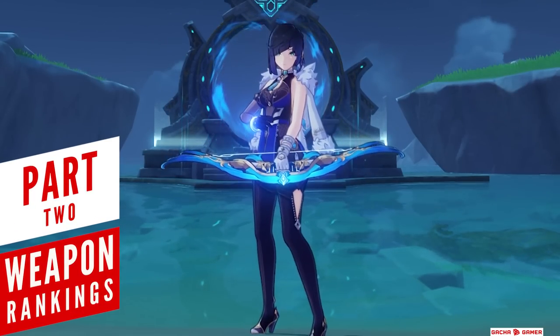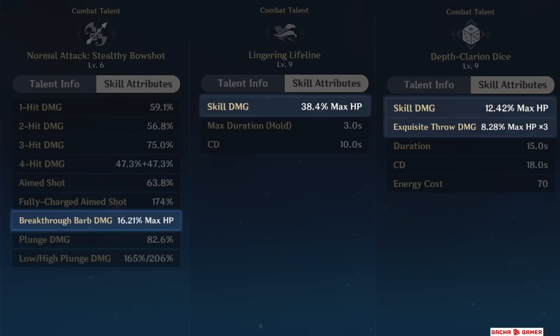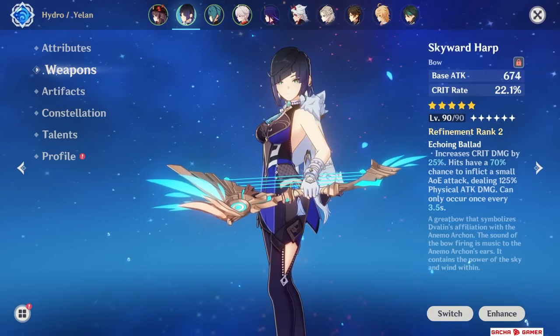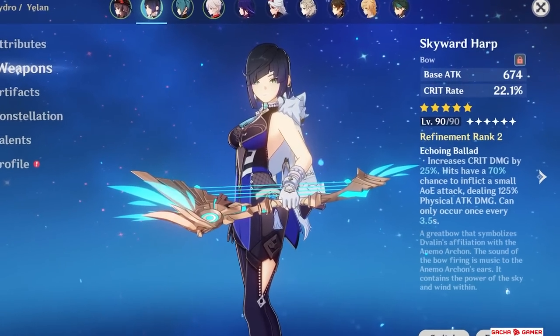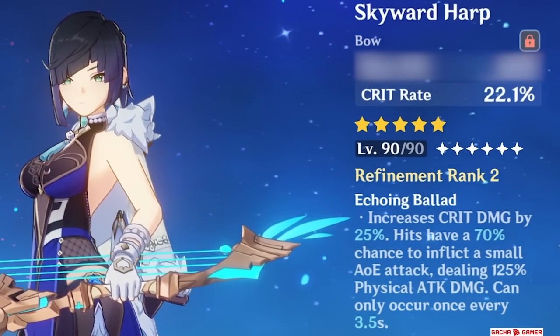Unlike every other character in the game, building Yelan is a little bit different than usual. All of her damage besides normal attacks scales with maximum health, which means attack is completely useless for her — and this is going to play a major role when it comes to deciding on her weapons. Instead, what you want to consider when choosing a weapon for her is the substat and the passive it provides. The base attack can be ignored and serves no purpose.